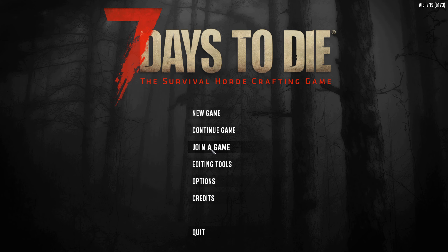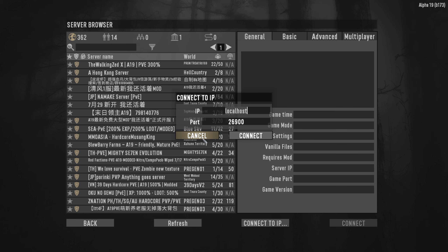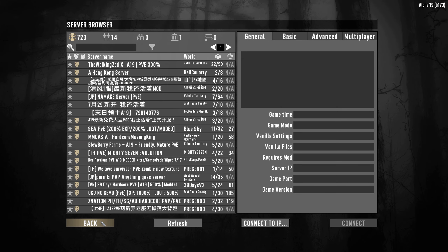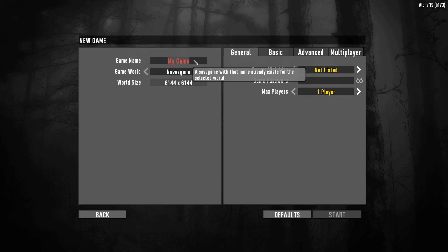If you are playing online, you join the game. I would not suggest doing that necessarily the first time you play, unless it's with a friend. You can select from different servers, filter, or connect to IP if a friend has a server — which is actually one of the good ways to start the game. Go into a server with your friend and let them give you some tips, tricks, and keep you alive. But assuming you're playing by yourself, let's go into new game.